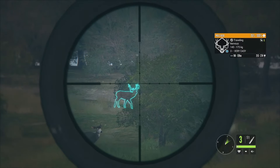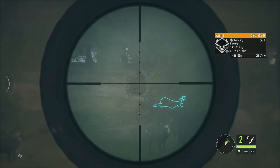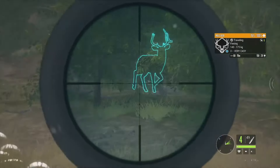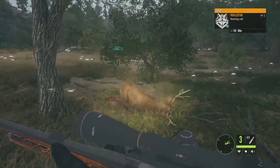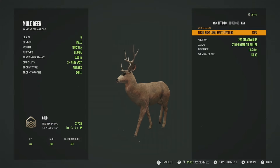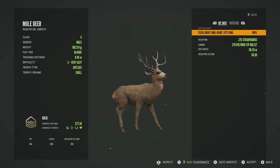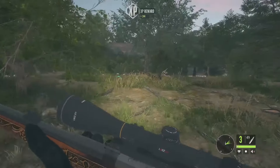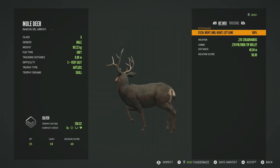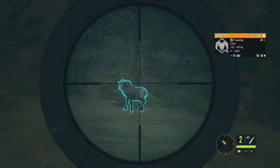That mule deer there has a super wide rack — just a level 3, 213 to 274, but we're definitely going to take him. There was a tree in the way but he moved and I'm guessing that's going to be another heart shot. Another level 3 mule deer goes up to 211 — he's getting pretty close, so we'll go ahead and drop him as well. The wide one is a gold 227.39 — got him in the right lung, heart and left lung. The other one is a silver 206.62, right lung, heart and left lung.